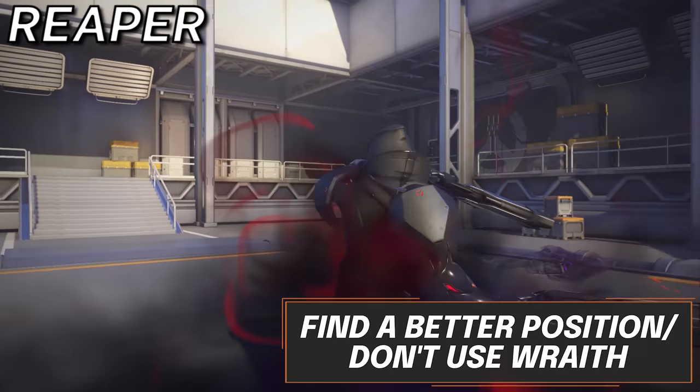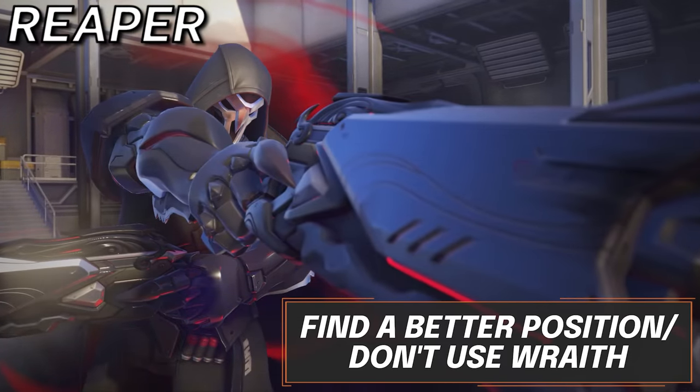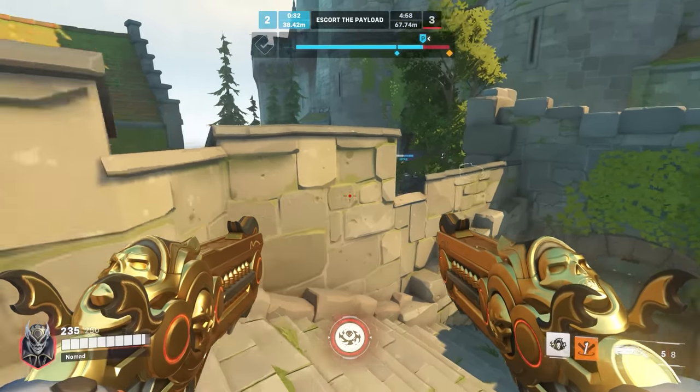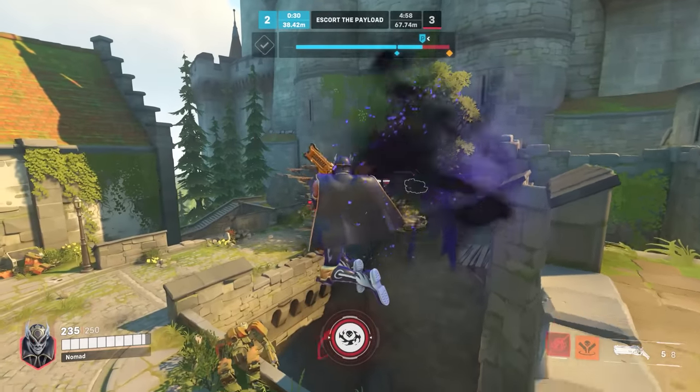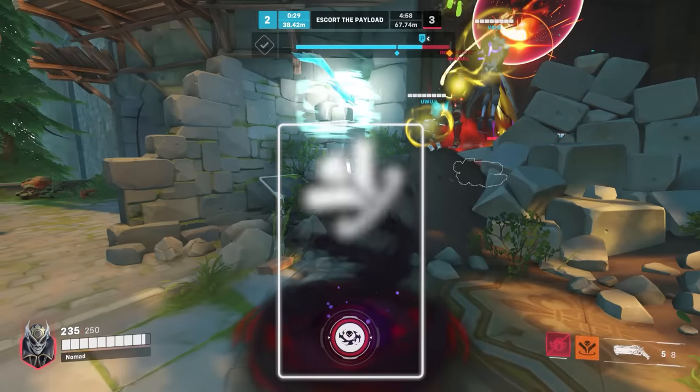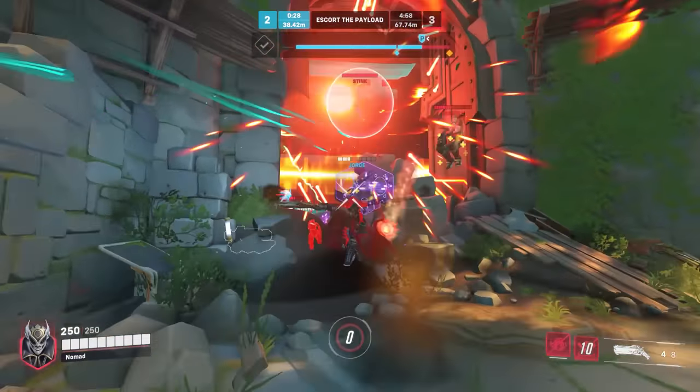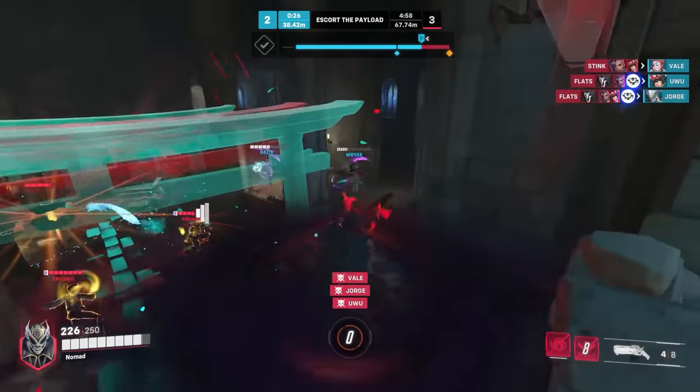For Reaper, way too many times do we see people wraithing into a Death Blossom — it's obvious and not that smart. Instead, look to go on a flank or find a teleport directly behind the enemies. As most of the time they won't even see it coming with how hectic Overwatch can be, this ultimate is all about its setup.